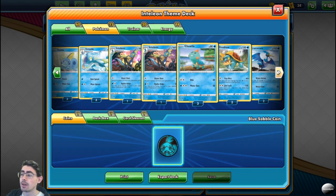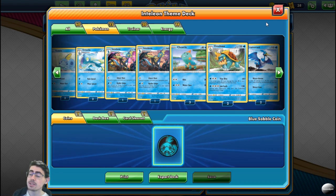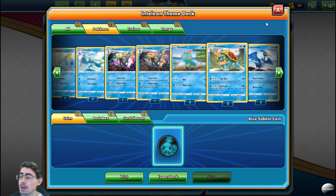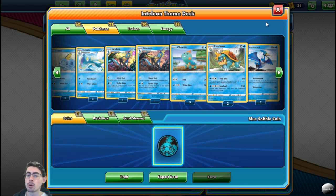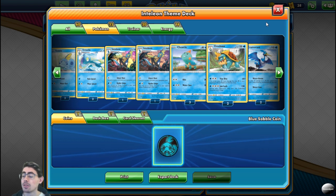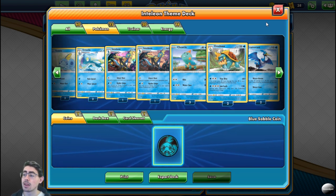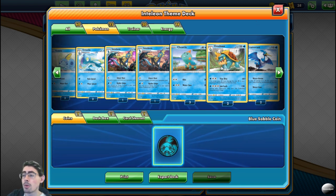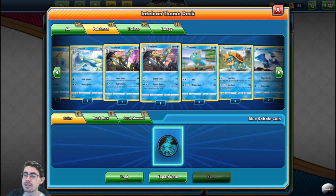Your next heavy hitter and probably your main heavy hitter is Dreadnaw. Dreadnaw is great — 130 HP, decently beefy. Vice Bite deals 60 damage plus 30 for every energy in your opponent's Pokémon's retreat cost, which can add up amazingly. Then Lockjaw: 130 damage, but it can't retreat. So Dreadnaw is a very heavy hitter, Kingler is a pretty decent heavy hitter, and Inteleon is a pretty decent heavy hitter.